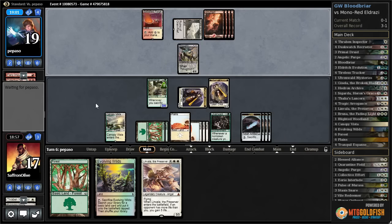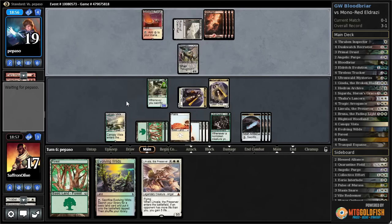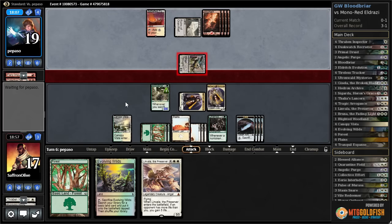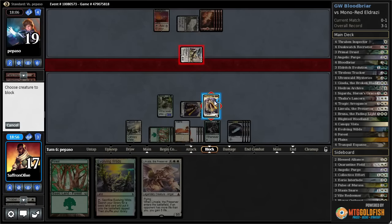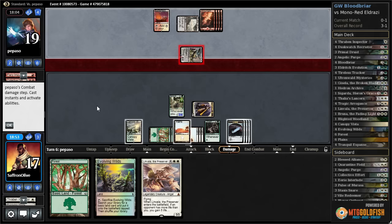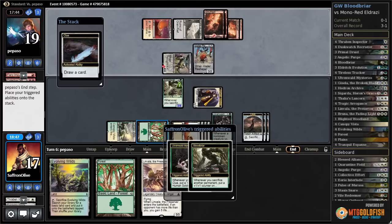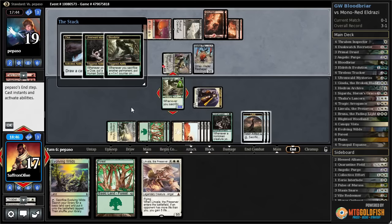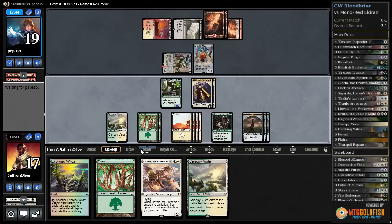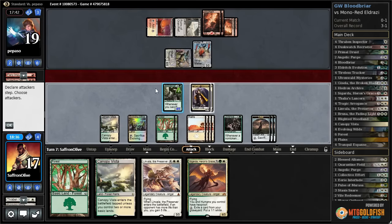Ruins of Oran-Rief for our opponent. This Bloodbriar is going to get super huge — too big for our opponent to deal with most likely. Opponent attacks. Let's chomp with one of our Humans — we have so many Human tokens. Opponent plays a Matter Reshaper. Let's crack a Clue, get a Human, get another counter on our Bloodbriar, get a land. Let's play Evolving Wilds and attack with our Bloodbriar.